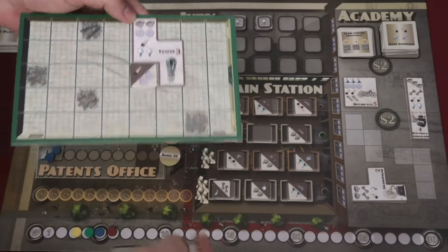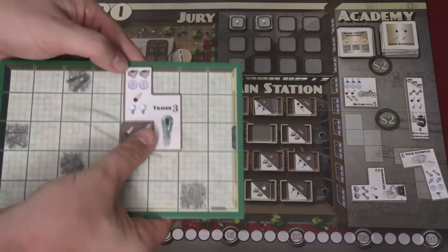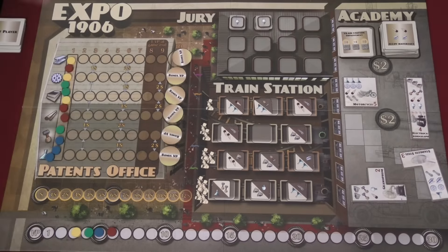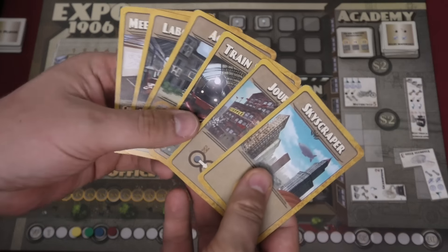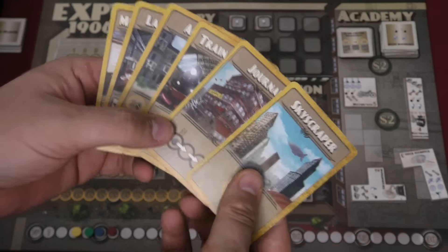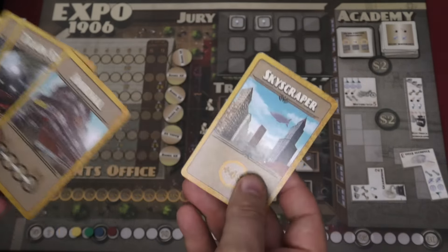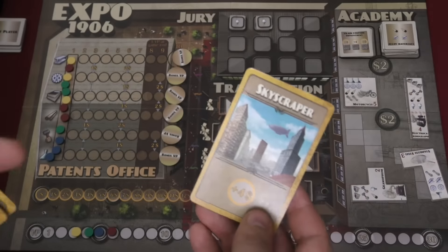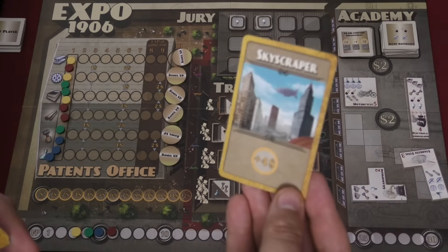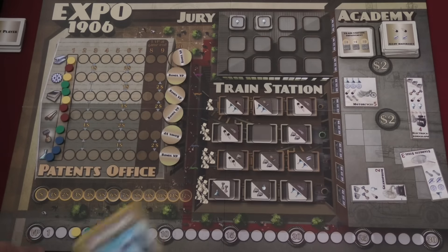When you completely surround a project, you score that project. There are ten rounds in the game. Each round, players play one action card from their hand. The restriction is you cannot play the same card that the person right before you played. For example, the Skyscraper card is pretty simple — it increases your funding.